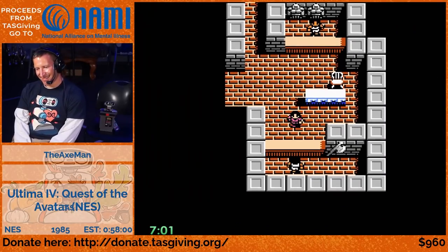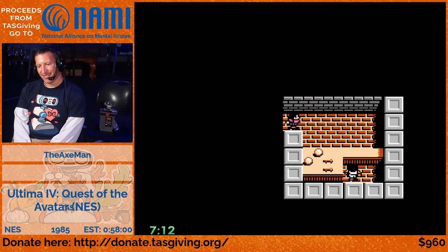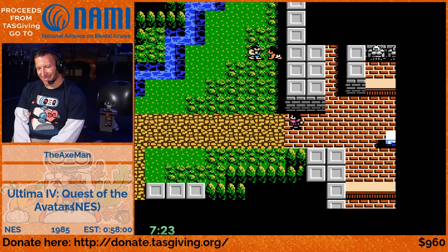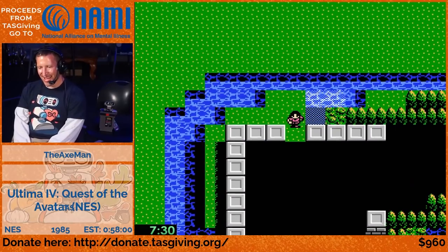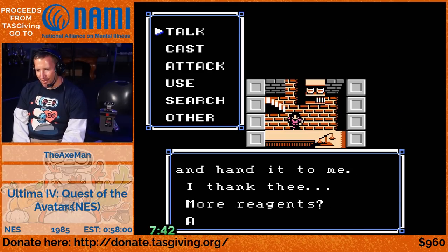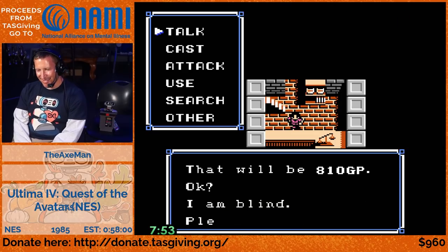The real-time run is becoming much more like a TAS at this point because we're manipulating every single combat now. For the first 38 minutes of the run I'm practicing, every single input is buffered - it's supposed to be frame perfect. You have 16 frames in this game to do your next input, but movement between tiles gives you a little room. Some menus don't require frame-perfect timing because the RNG doesn't increment then. So anytime the RNG is live, you have to be frame perfect; other times you can relax.